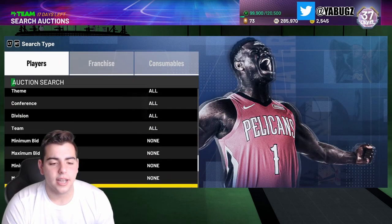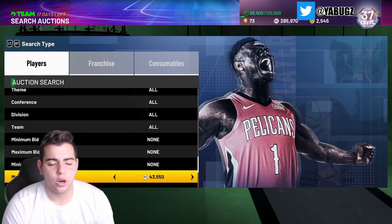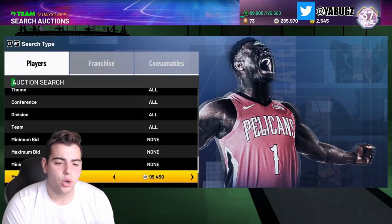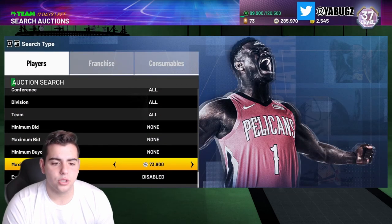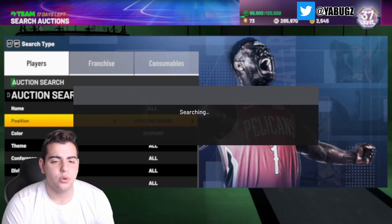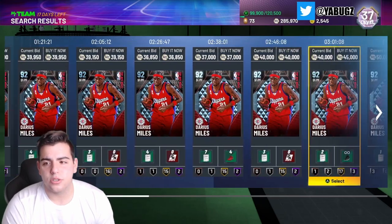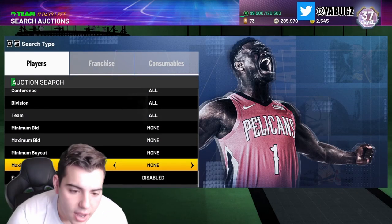For Diamond Shooting Guard, we have Drexler, Petrovic, Desmond Mason — all lock-ins for Ray Allen — plus Allen Iverson. With Diamond Shooting Guard Cheapest, Isaiah Rider is cheapest by a lot, so set the filter around 45,000–50,000 MT. You never know what will pop up. We also have Small Forward Diamond, which is another good filter — Darius Miles does kind of ruin it but you can still snipe him out.